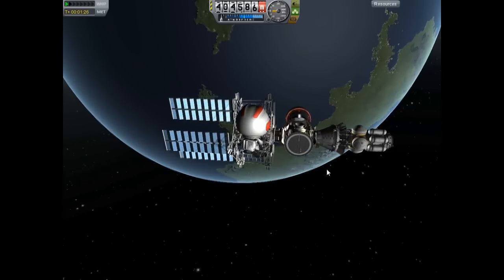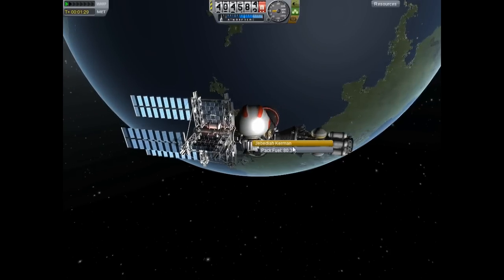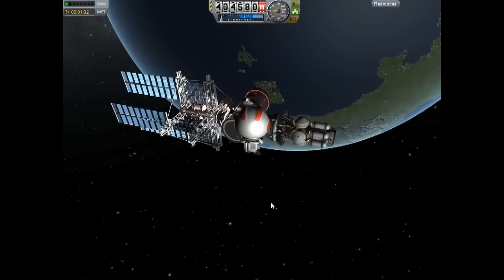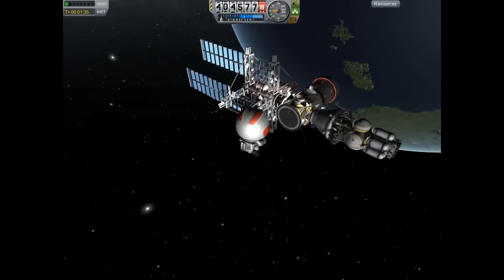Obviously you need to be careful when you're EVA to watch your fuel. You can right-click on your back here to take a look — see, I've got 80%, so I'm in a pretty good place. And the other thing you need to be careful of is to not float away from your actual vessel.